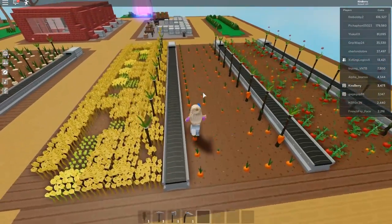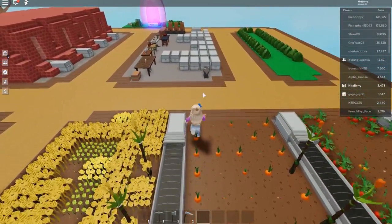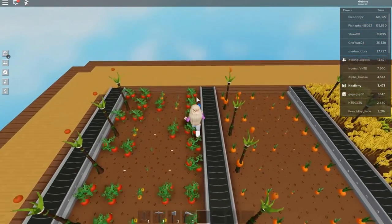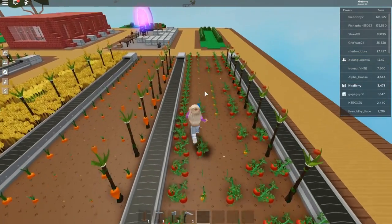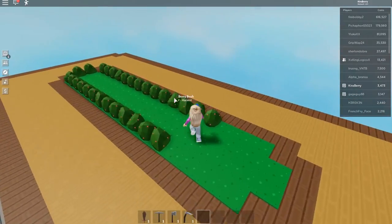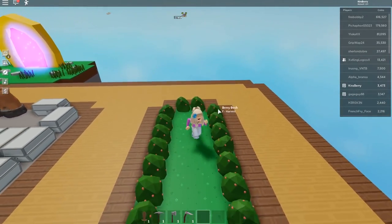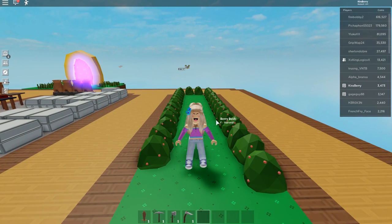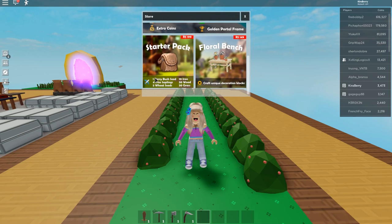The rows in the middle will never get harvested by the totems, so keep that in mind. I have it set up this way so I can get seeds to help out friends or if they need tomatoes or something they can go harvest it. The rarest thing currently in this game is berry bushes — you cannot buy the berry bush seeds, you can only get them from your starter island. You get one, and if you buy the starter pack you get another one.